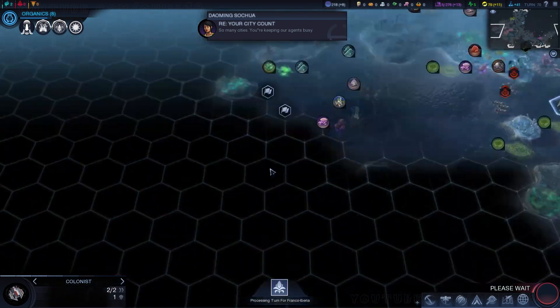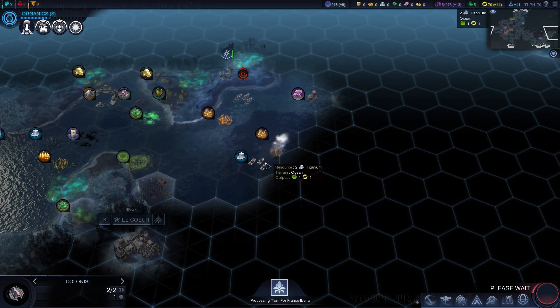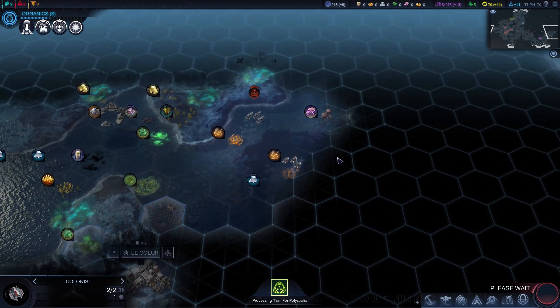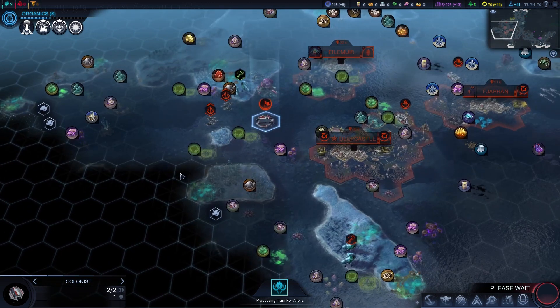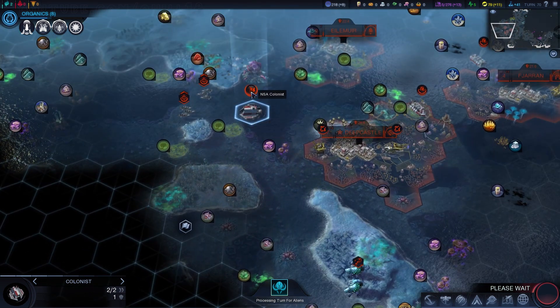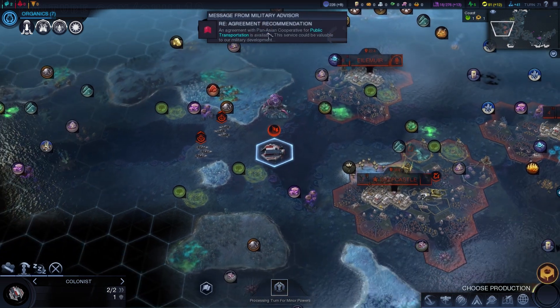Looks like I'm going relatively wide here. I've got another settler. There's an enemy ship attacking aliens and being attacked by aliens — that wasn't me. So I'm not sure where we're going to place this next city. We have decided to go Harmony, so grabbing the floatstone is not a huge priority, although you can always trade it away. These days you can also look into getting hybrid affinities.